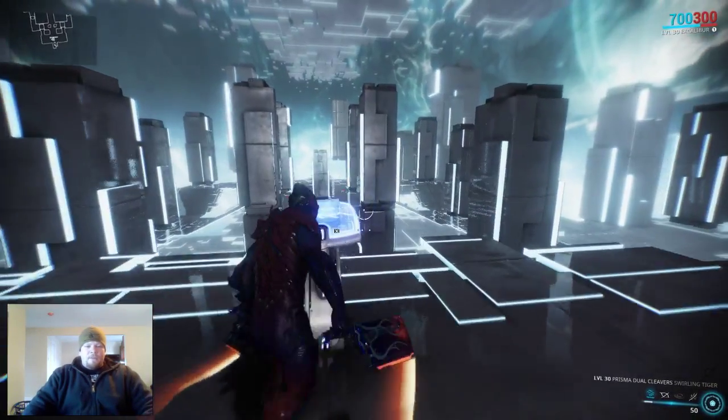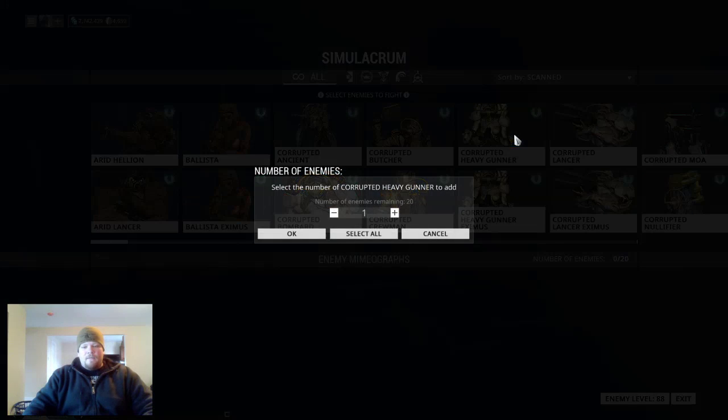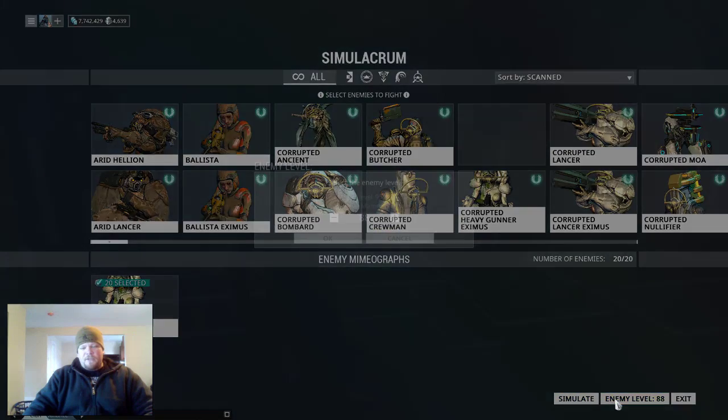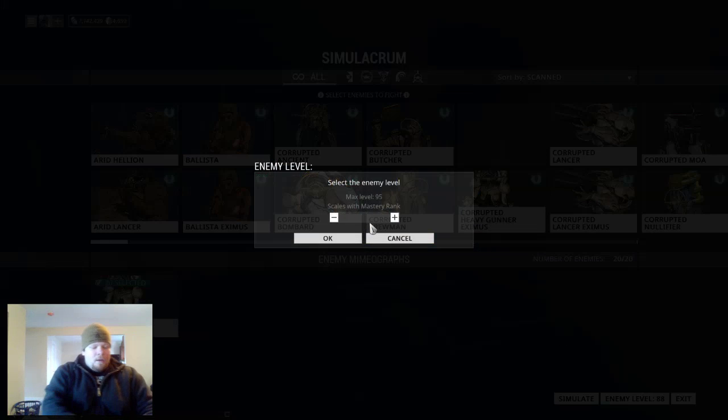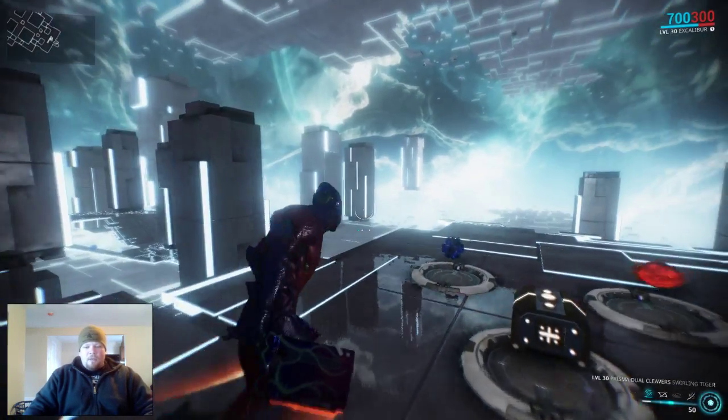To show this off quickly, I'm just going to spawn a bunch of enemies — let's say 20. We'll do level 70 heavy gunners. One thing to know about this is once enemies become blinded they no longer walk towards you or your teammates.